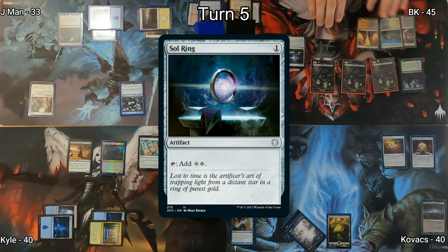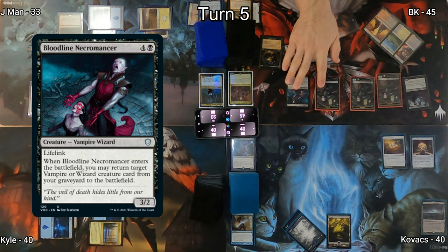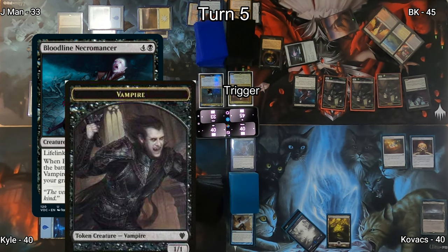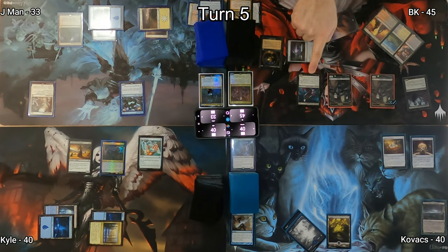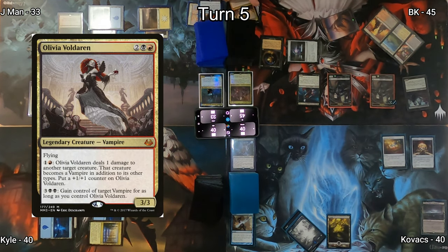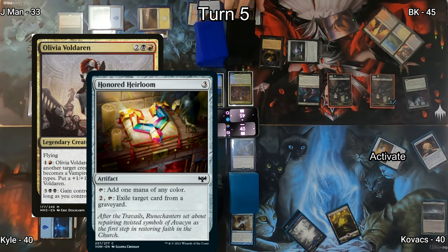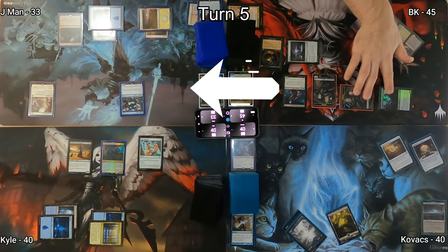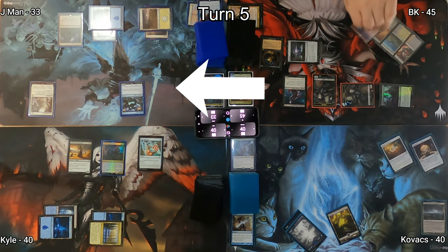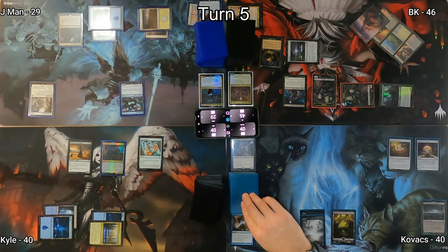On BK's turn I draw and cast Sol Ring, then cast Bloodline Necromancer — a vampire that gives me a 1/1 on cast and can return a creature from my graveyard to the battlefield. I target Olivia Voldaren, but Kovacs activates Honored Heirloom in response, exiling Olivia from the graveyard. I then move to combat, swinging at J-Man. He takes the damage, dropping to 29, and I go to 46.